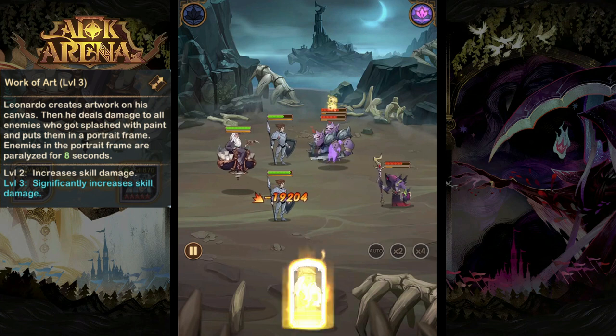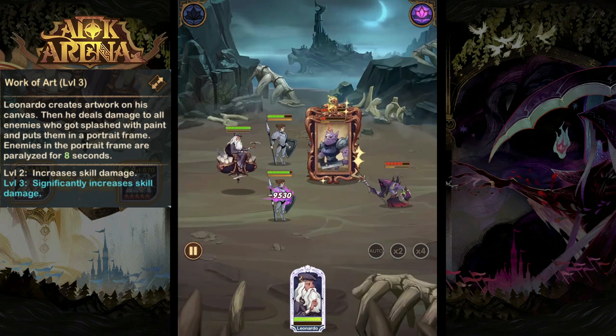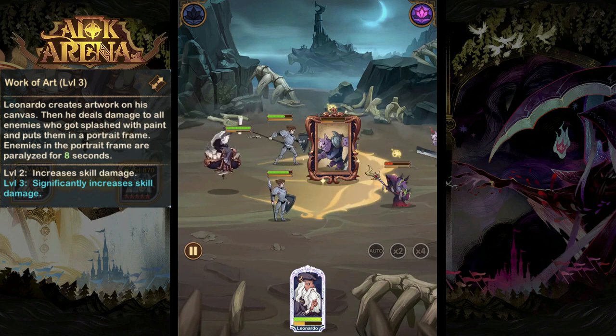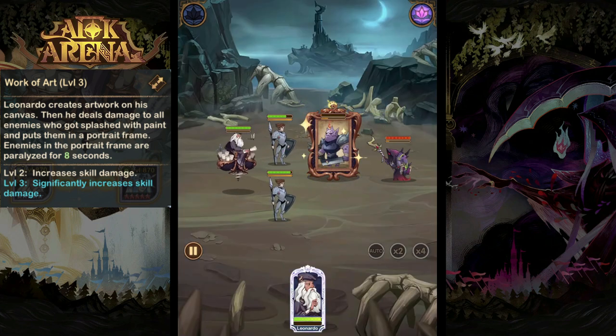His ultimate ability is Work of Art. He's going to create an artwork on his canvas, which is going to deal damage to all enemies that have been splashed with paint, also putting them inside a portrait frame which will immobilize them for eight seconds.